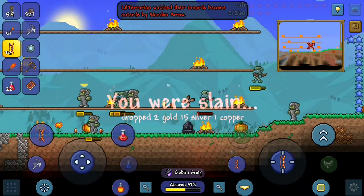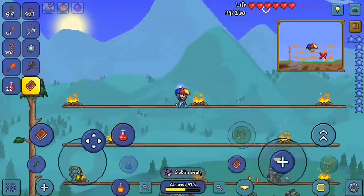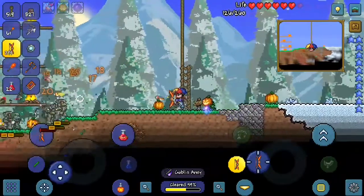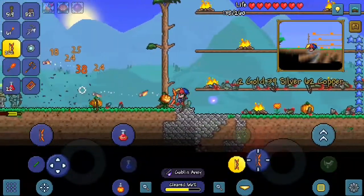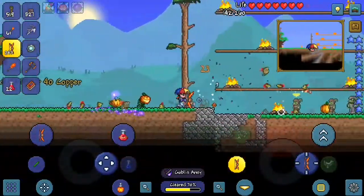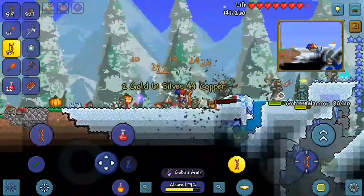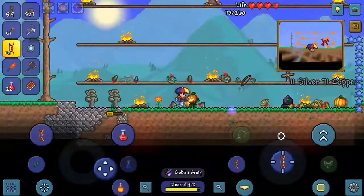We've already cleared 57% of the goblin army. Oh yeah, we got the book — it's not letting me use the book. Why isn't it letting me use the book? Whatever, we're railing these guys anyway. Later on I'm probably going to prepare for the Wall of Flesh because I do need a ton of Molotovs — I just have no idea how to get them. We need to go through more of those shadow chests. I remember getting the shadow key last episode and I managed to go down into the underworld to open a couple of chests.